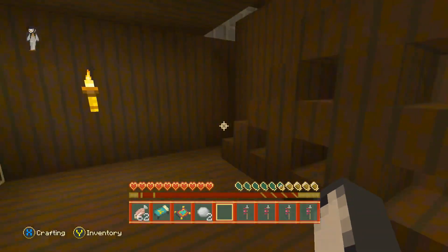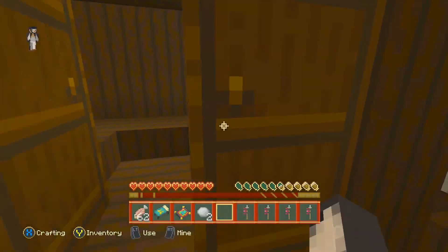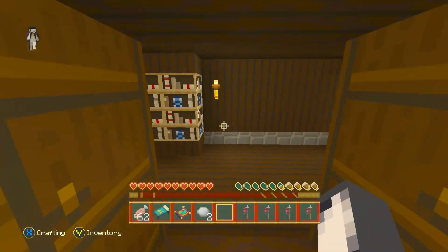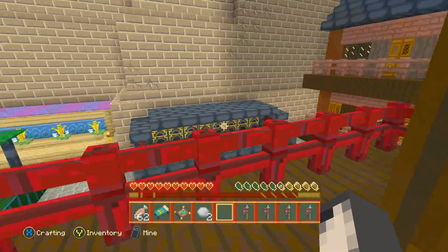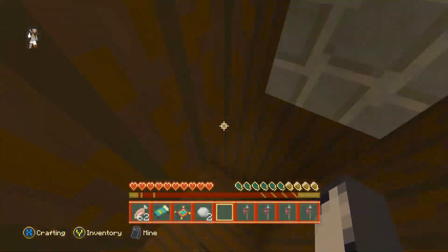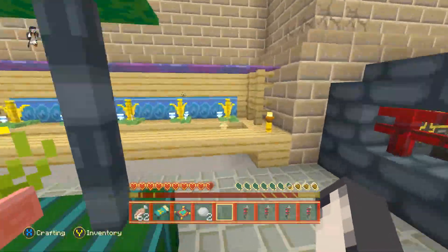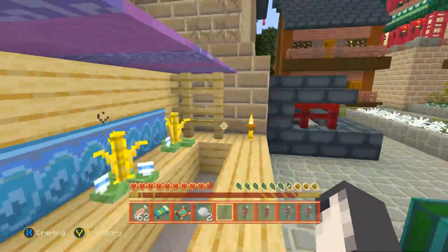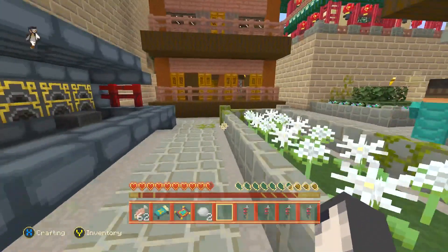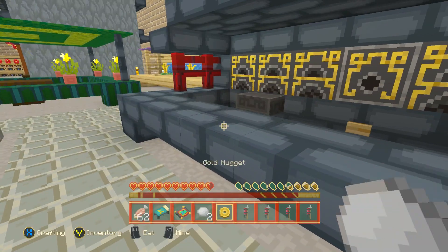We've got all sorts of little houses here. Let's go upstairs — is there anything in here? Little room — they have a simple life, these people. We've got a nice balcony. Let's go back downstairs. Like I find with most of these, I'm kind of experienced now at looking for music discs.